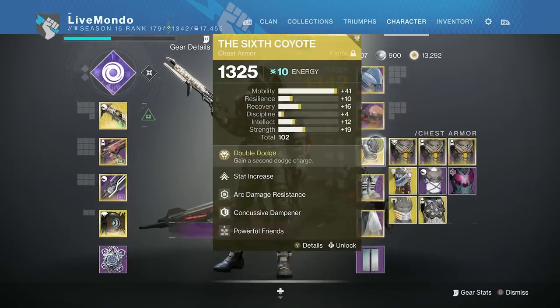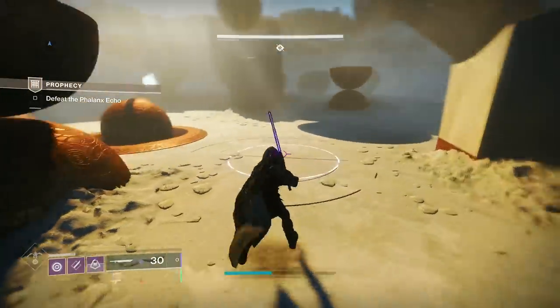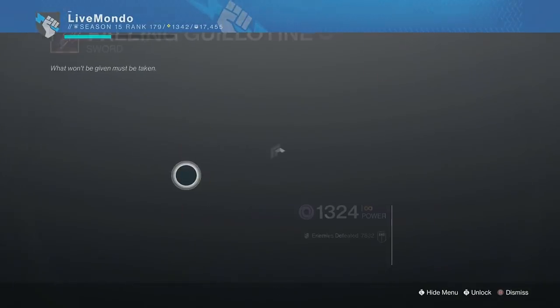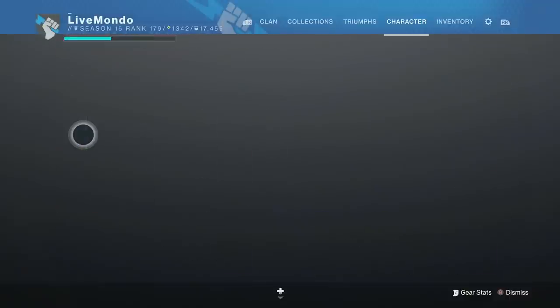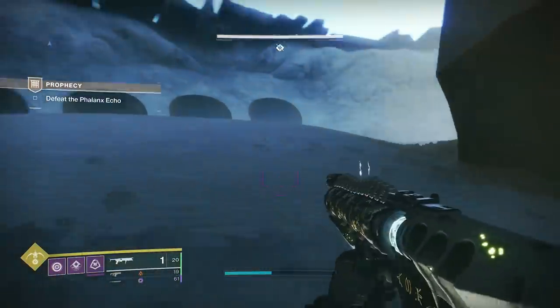After the opening jump section I swap back to my main loadout and switch to the Tarantula. I keep the Fallen Guillotine but change the blade type first to get more ammo from rally, then switch back to Jagged Edge.